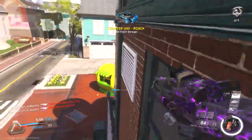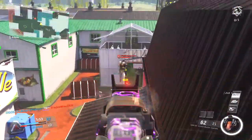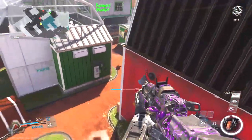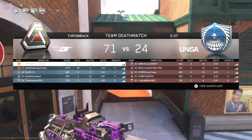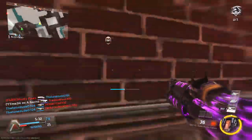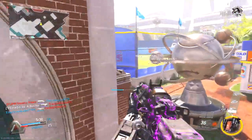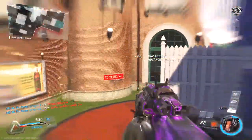Moving over to the perks, I'm using Hardline and Death Silence - that's it. The reason I don't use Ghost is because enemies don't really get UAVs on me since I'm a pretty effective slayer. I don't use Dexterity because you will never have to reload with this weapon - in a 6v6 game mode you can kill all six enemies with your magazine before you even have to reload.